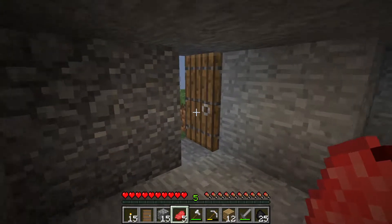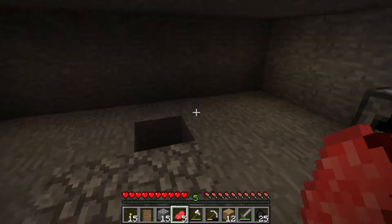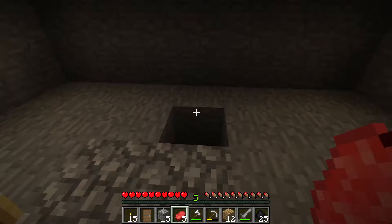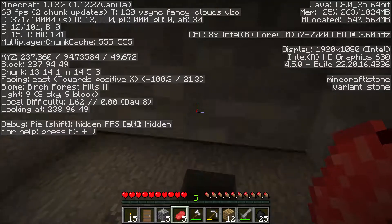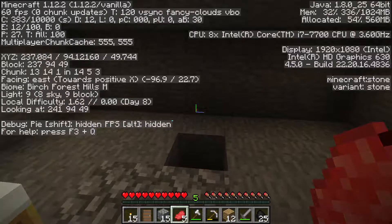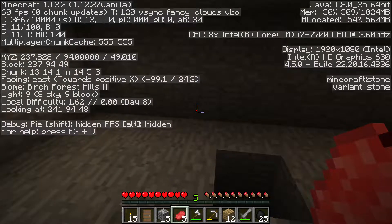This is basically what I have. So what I do is I hit F3, and this middle value — 90.4 — is our Y coordinate. From Y1 all the way to Y31 is the zone where you find gold.